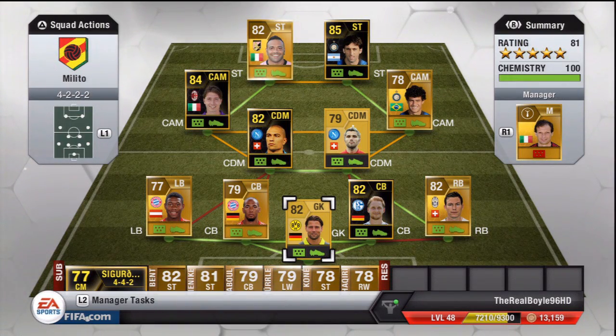What's up guys, Boyle96HD here and we are back with another Hypersquad Builder video. Today we are doing a mix between the Liga BVA and the Bundesliga. Really nice squad, really solid squad costing about 150k I think to be exact. It's a really solid squad and it wins you those tournaments and those games, so I definitely recommend you try it out.